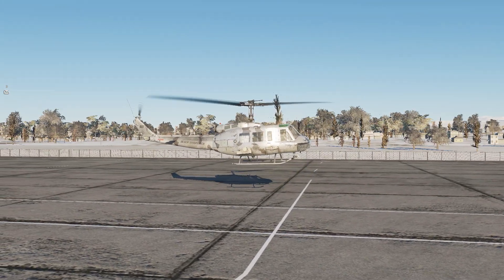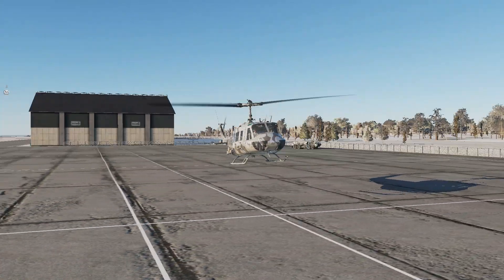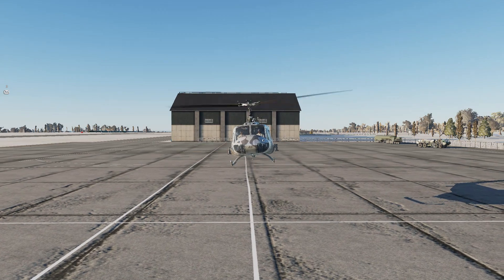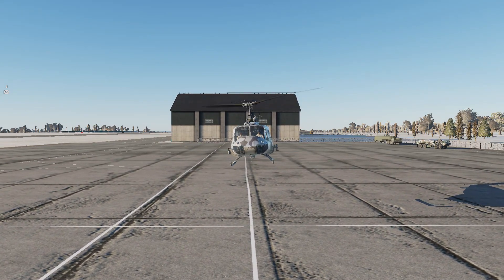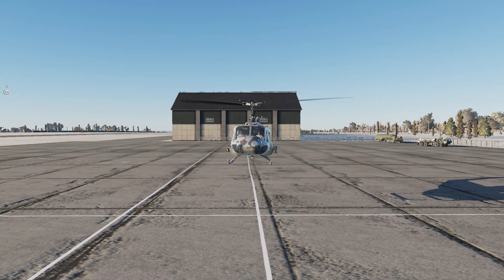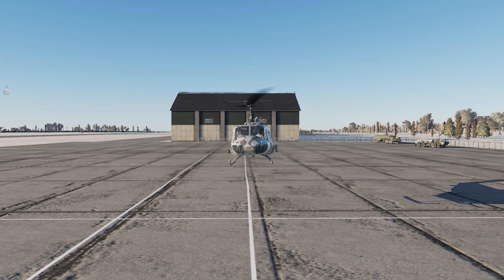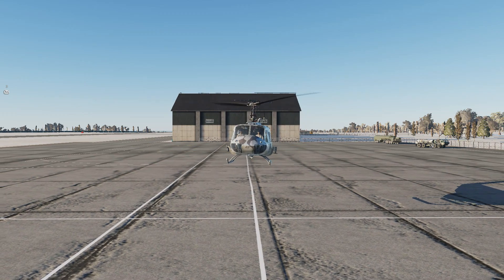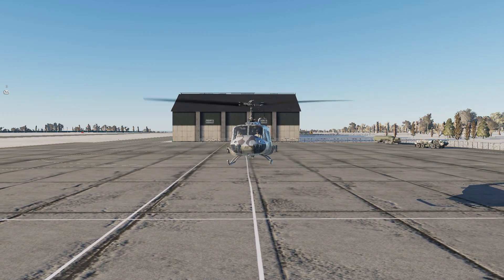The next exercise is spot turns. You'll be doing these both in and out of ground effect — a 90 degree spot turn left, a 90 degree spot turn right, and then a 360 degree spot turn both ways. This is checking your capability to handle the aircraft in the turn. With BSD you'll be flying into confined areas that are tight with other aircraft and scenery, so it's important you can keep the aircraft in a nice tight position as you turn through 360 degrees.